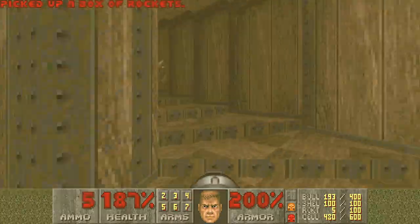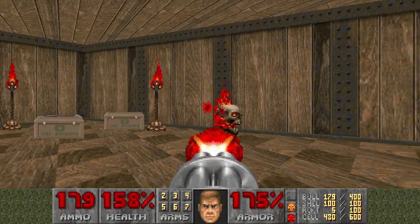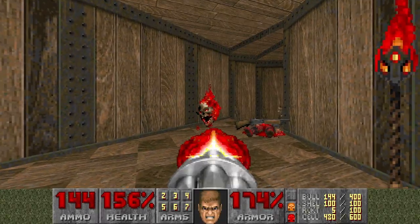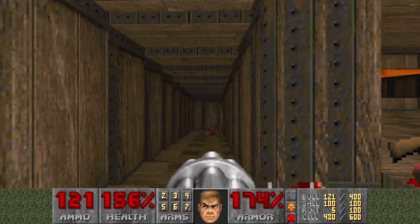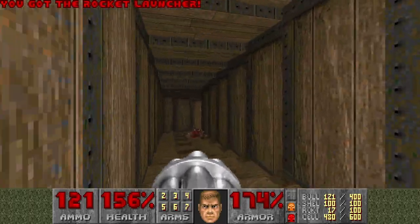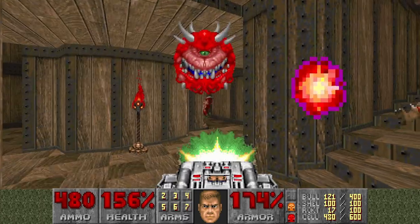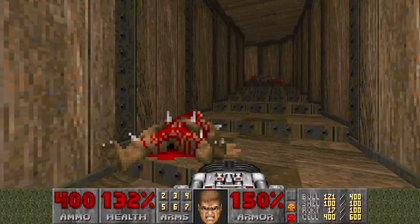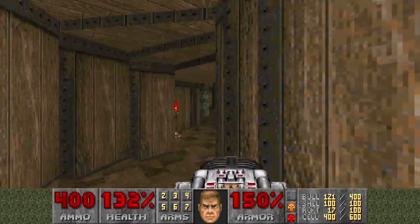And this Cacodemon — we have some rockets for the Cacodemon. I was prepared to fire a rocket there, it would have been suicide. But actually not — I have enough cells and armor to survive one face rocket. And then this Cacodemon and the Baron.